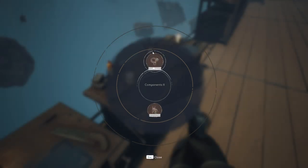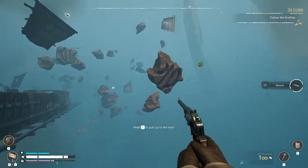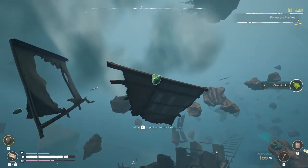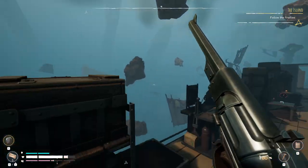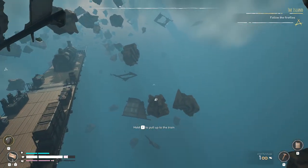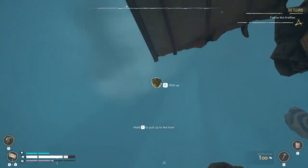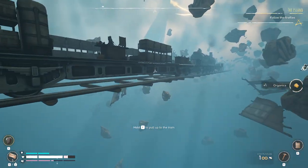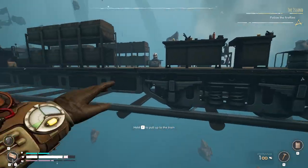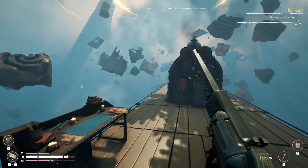Let me pick that up. Now the first time I went to this island I believe it was a different biome — it was really dark so I couldn't see too much. From what I remember it's really foggy and you have to make your way through. There are certain areas you can throw the hooks on and some you can't, so we'll figure that out as we go.